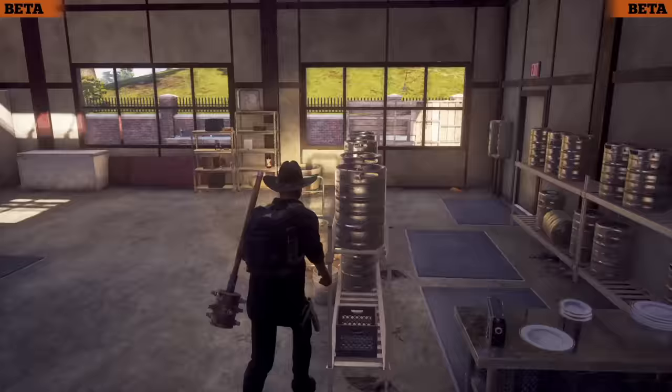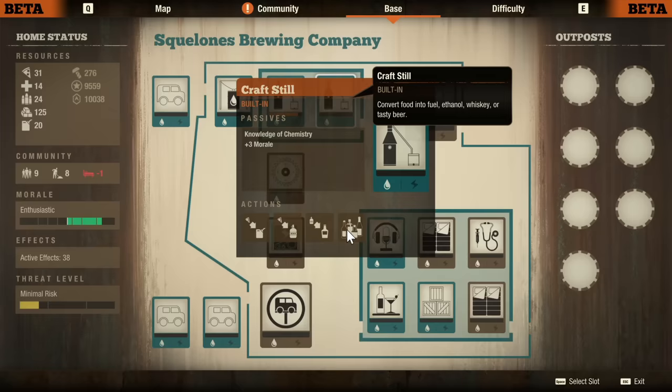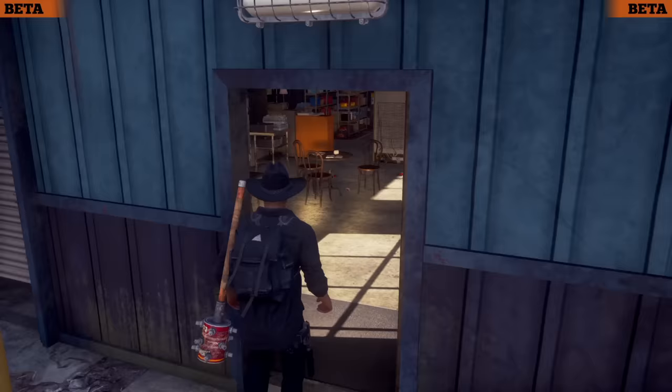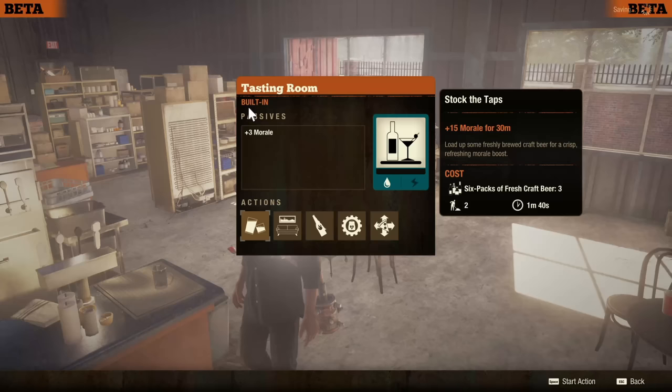Since it is a brewing base, you can make your own beer and do what you want with it. You can sell it for extra influence, which is invaluable. But not only your own beer, you can make your own fuel from food or ethanol, which is used for crafting. Then you can take that beer you make and go to the tasting room — a unique room that acts as both a kitchen and a lounge all in one. All of this increases morale, and you can use the beer to give a boost to morale or make Molotovs.